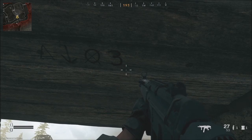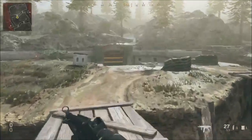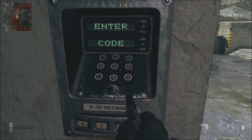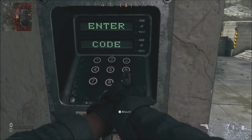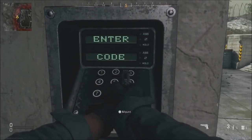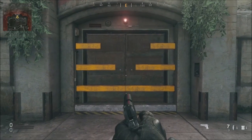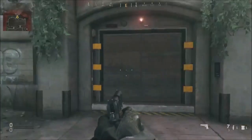All we have to do now is go type it in. Head over to the numpad — you actually cannot type it in, you have to shoot the numbers. So we have six, one, four, two, three — and boom, it starts to open.